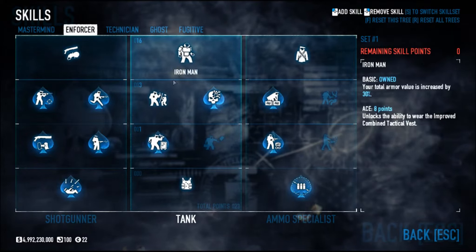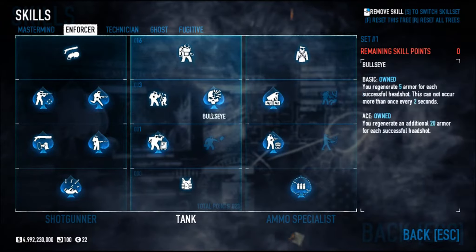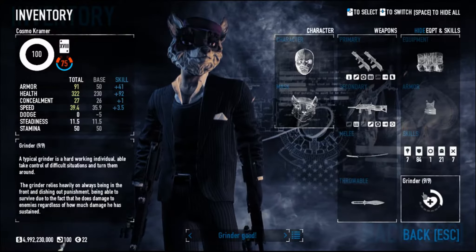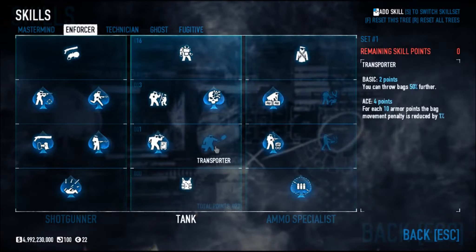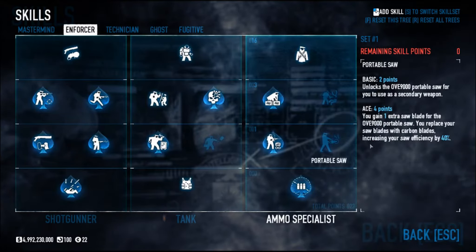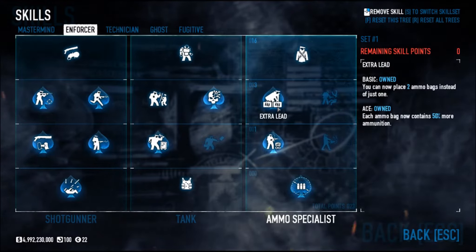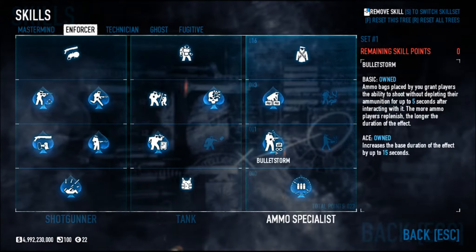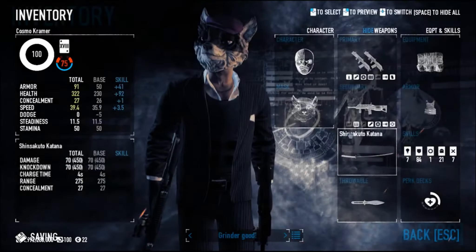Tank is going to help you with your armor recovery and your ballistic vest, while the Grinder perk means that while you do damage, you're going to heal. So this is worrying about your health, this is worrying about your armor, and everything else is worrying about your weapons. As for the Ammo Specialist, ammo is always good, and this gives you your ammo bag so you can use it like an ultimate ability — replenishing your ammo when it gets low enough with Bulletstorm and firing off as much as you want.